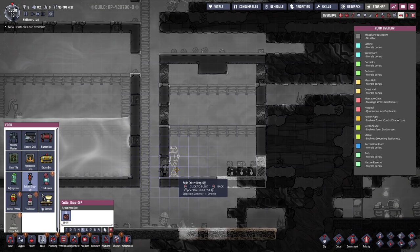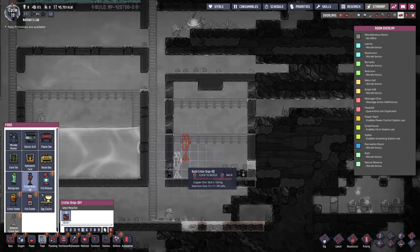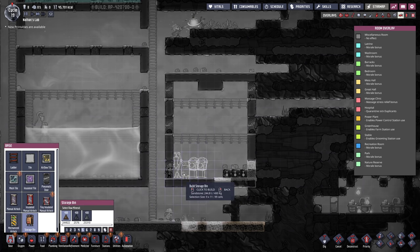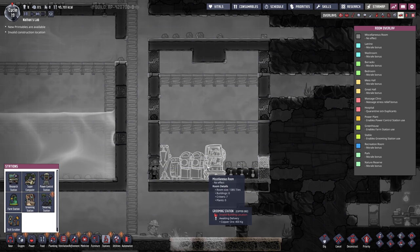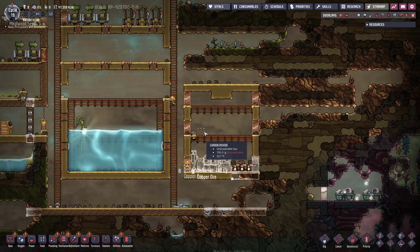We also got a new printable, but as I said, no new duplicants for now. We're gonna start our endeavors with a critter drop-off point. After you wrangle up a critter with your rancher, you can bring them to these points. We're also gonna need a couple of critter feeders. I'm gonna place down two because they do carry an unreasonable little amount of food. And additionally, we're also gonna set down a storage chest with the same food. Within the stations category, we're gonna set up a grooming station. This is gonna allow the rancher to groom the critters and improve their reproduction rate or egg laying chances. And with these few machines, we should be able to almost fully control what's happening in this cage.